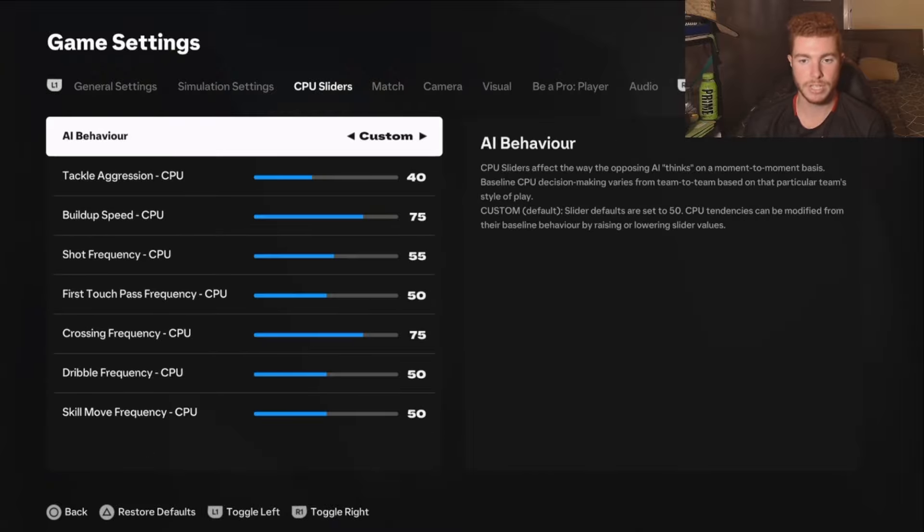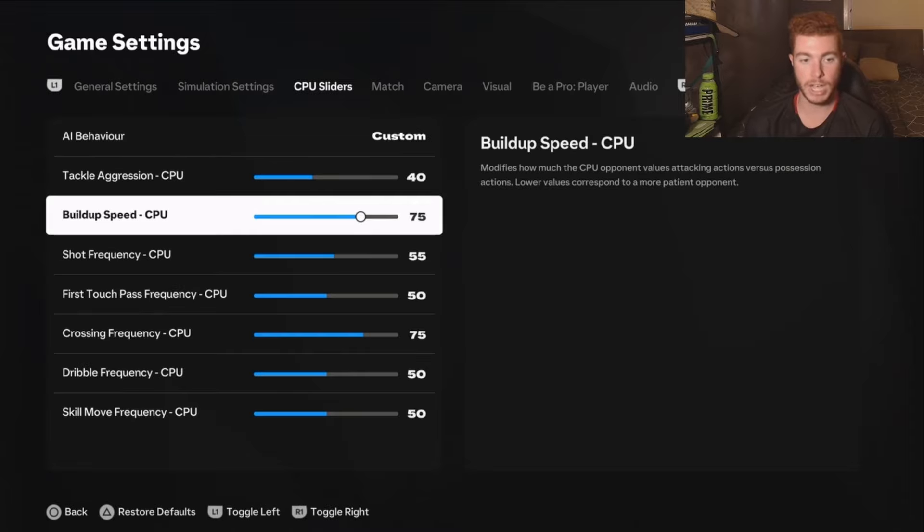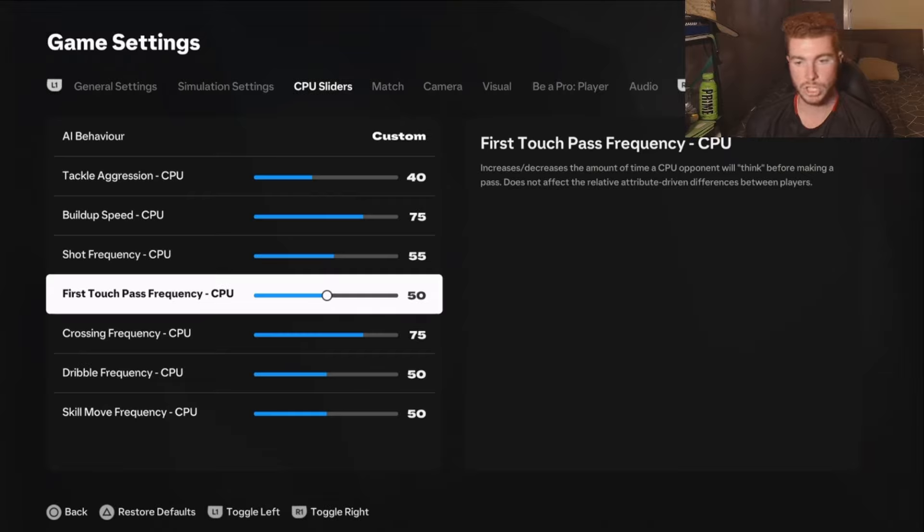Now the CPU sliders — these are pretty much the most necessary. Tackle aggression: you don't have to change this, but you can set it to 40 just so they're not doing crazy slide tackles and getting red cards everywhere — unless you want 10v10. You've got to have the build up speed increased, so I've got it at 75. Shot frequency at 55 so they shoot from distance more. First touch pass frequency you can put up to 55, but it'll be difficult as they get into the final third playing quick passes.